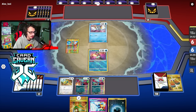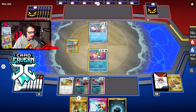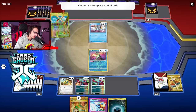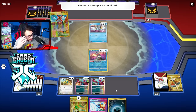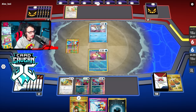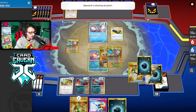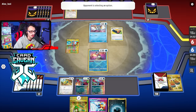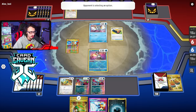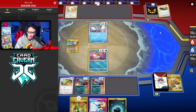I want to be able to attack next turn and take a knockout. I'll save the energy attachment in case I get Dark Patch or Sada, because I might be able to go for an early Roaring Moon EX knockout, which would be pretty important. We're in need of a top deck here. They got Roxanne — that's an interesting card to see in Shenpao. Trekking Shoes too — very interesting Shenpao list. Earthen Vessel. They're playing Iron Hands — that's the question.